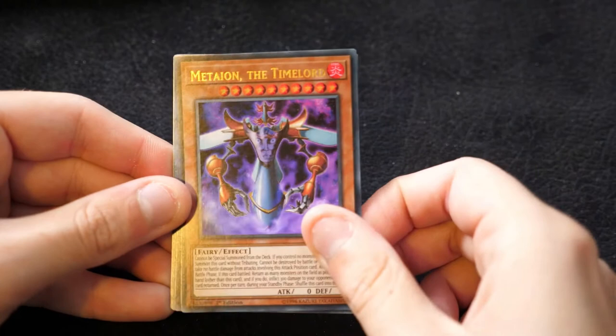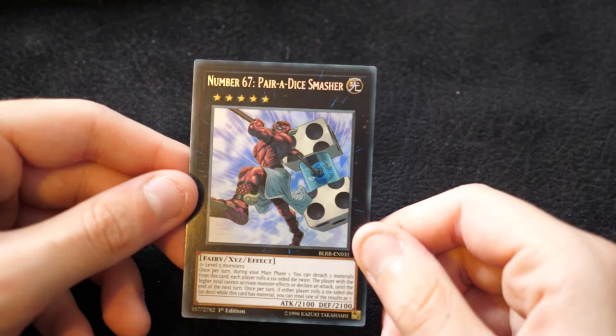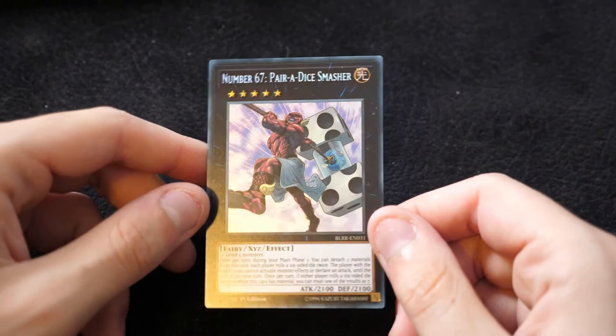Then we have a Metaion, Convert Contact, Pyrex the Elemental Lord — so a reprint of all of the Elemental Lords recently — and another Windrose. And Number 67: Paradise Smasher. This card was pretty interesting — as soon as they released it, it sounded pretty awesome. Obviously it has a die roll effect, so there's a fair amount of luck involved, but it's really cool to see.